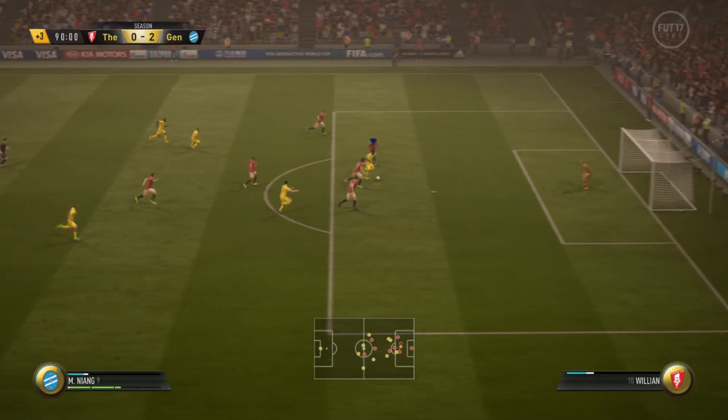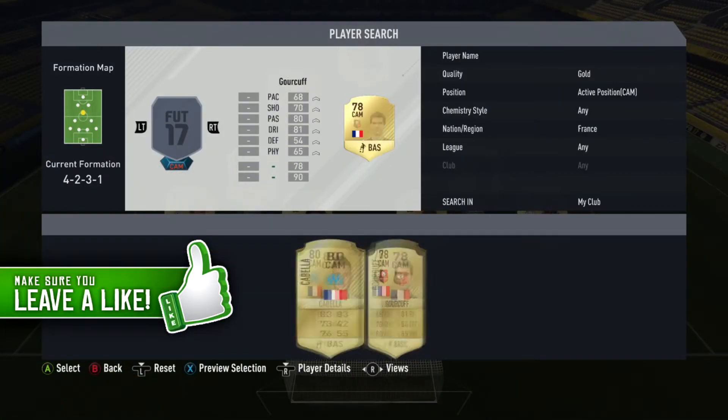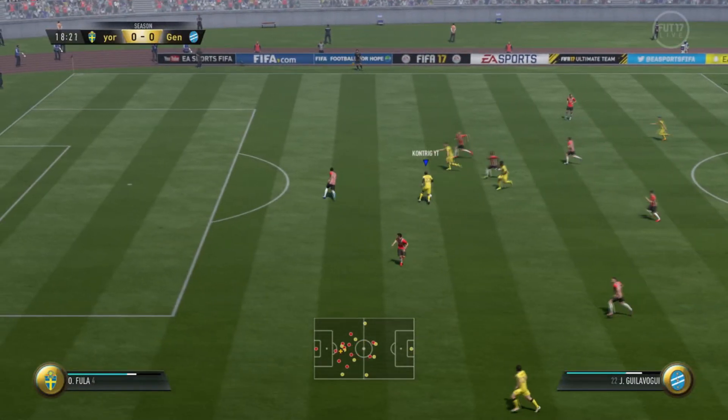We come through dribbling with Niang and he nearly puts us another goal to the good. Obviously, it just wasn't meant to be. But as you can see, we upgrade once again — shiny goals to the attacking mids. Now we only need two upgrades in the attacking mid and the goalkeeper spot, and we have finished the series.